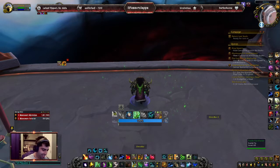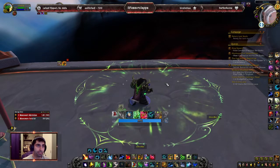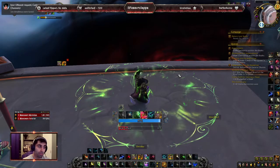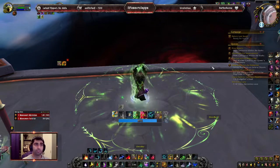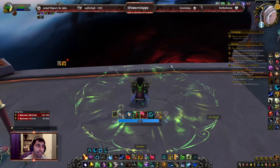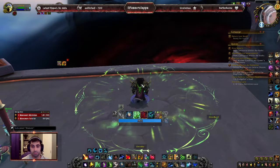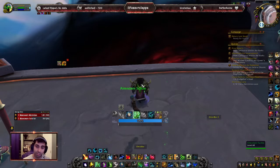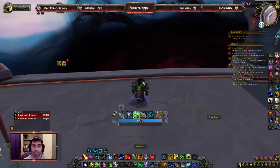That's basically how you heal Prideful. You have your Spring Blossoms Efflorescence on the ground, Rejuvenation on everybody — two HoTs — get Wild Growth out, spam two or three Regrowths on people. The second your Wild Growth is just about done, pop Flourish. You are healing like a monster — for about 8 seconds no one is taking any damage. You'll have Prideful done, everyone will be around 20–30% reduced, but you didn't blow any cooldowns. Save your Convoke for damage and save your Tranquility for the upcoming boss fight or next pull — you don't need to waste it on Prideful.